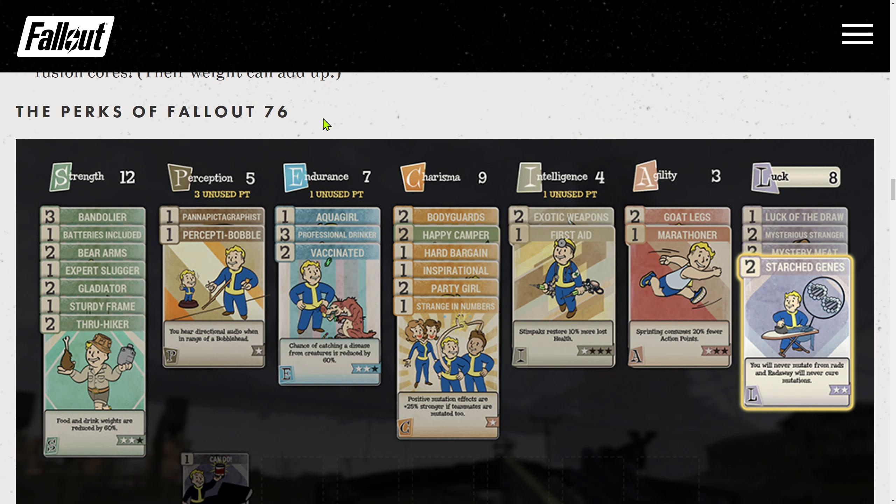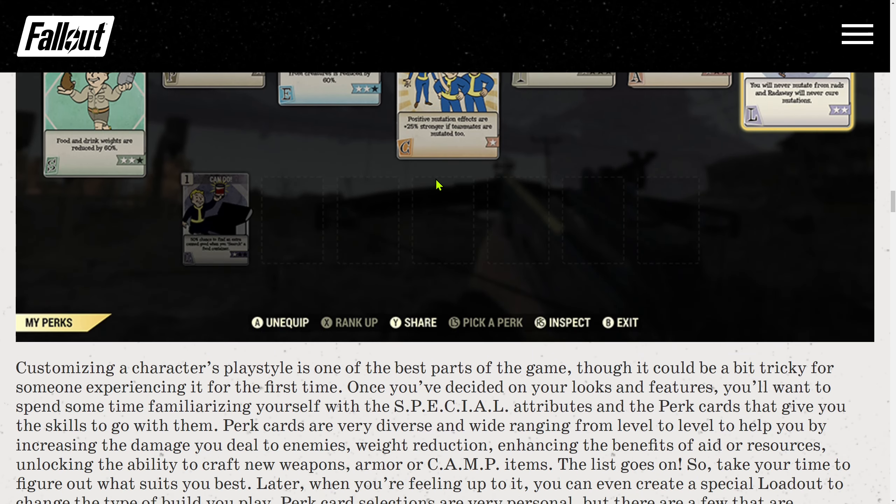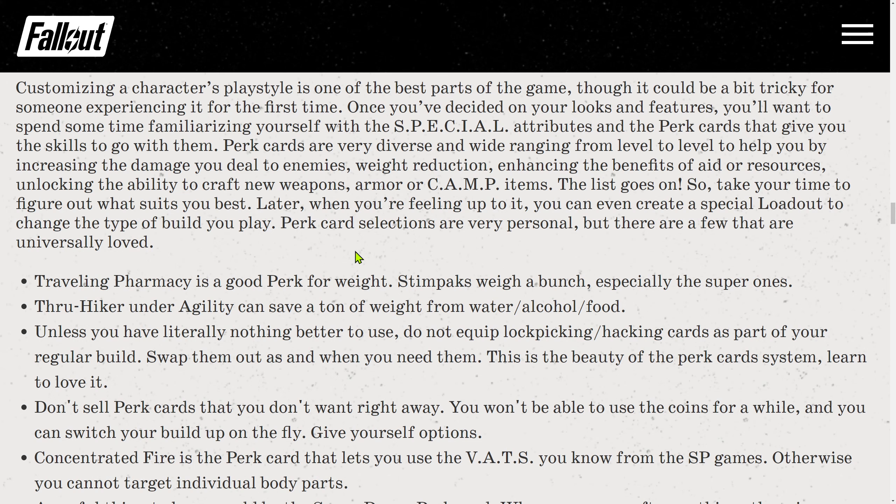Tip 5: Perks of Fallout 76 — a very important one. Customizing a character's playstyle is one of the best parts of the game, though it can be a bit tricky for someone experiencing it for the first time. Once you've decided on your looks and features, you'll want to spend time familiarizing yourself with the SPECIAL attributes and the perk cards that go with them. Perk cards are very diverse and wide-ranging from level to level, helping you by increasing damage to enemies, weight reduction, enhancing benefits of aid or resources, unlocking the ability to craft new weapons, armor, or camp items. Take your time to figure out what suits you best.